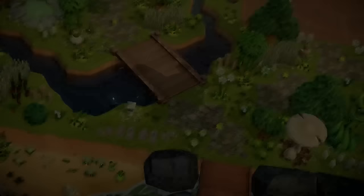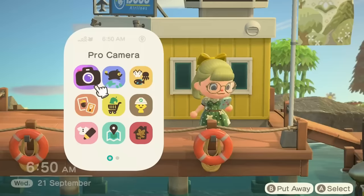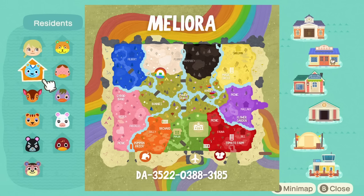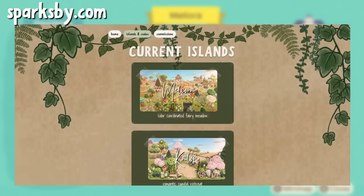I have had this island for almost a year and it's been a definite struggle, but we made it to this point and I'm ready to be your personal tour guide. First, we're going to look at the map — the DA is right there on screen. I'll also show you a custom map I drew for this island according to the colors, and I'll link my website in the description where you can find the DA and any used custom designs.